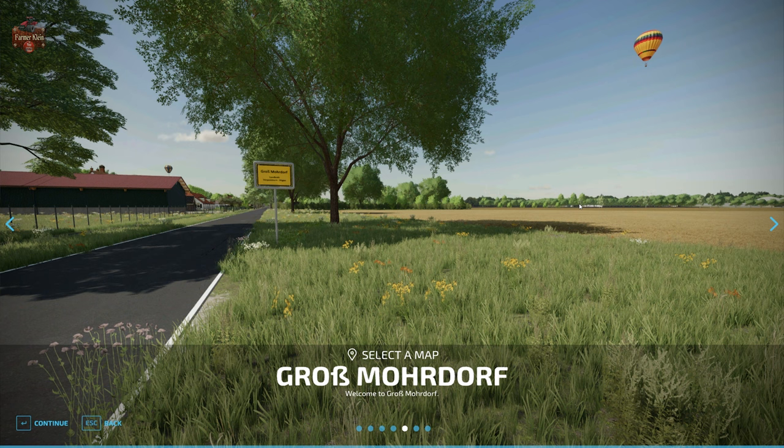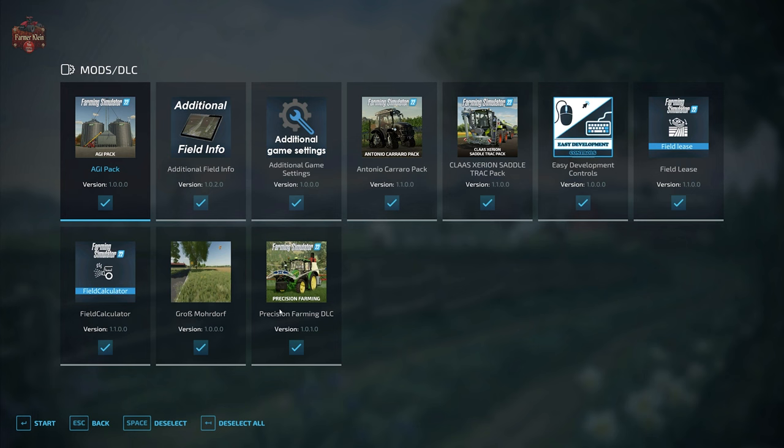Gross Mordorff can be found over at the FarmingSimulator.com website or the in-game downloadable content menu. As of the 1.0 release, this map is available for all platforms. Welcome to Gross Mordorff — all standard functions of Farm Sim 22 are installed. There are 12 fields, meadows, four viable forest places, a horse pasture, cattle trade, grain silo, BGA, sawmill, restaurant, carpentry, oil mill, grain mill, sugar factory, and much more.